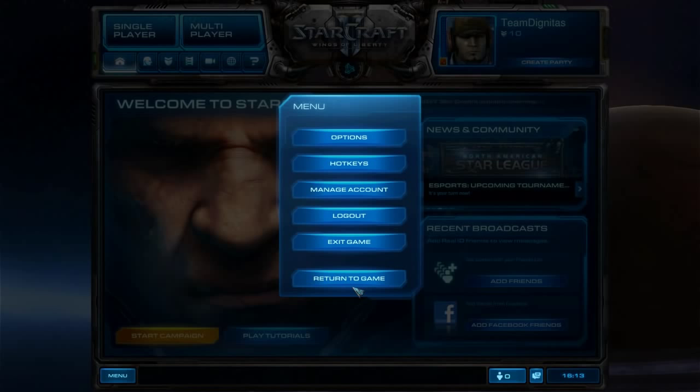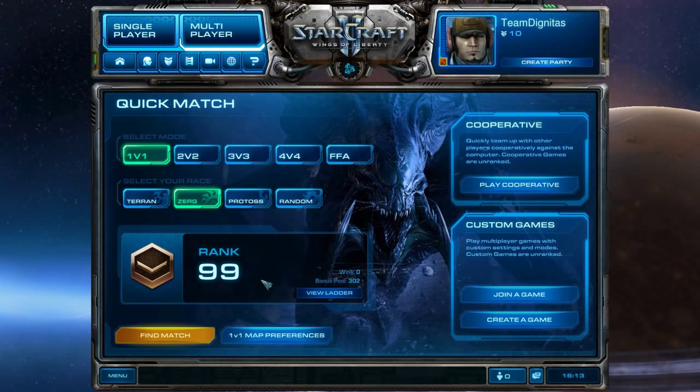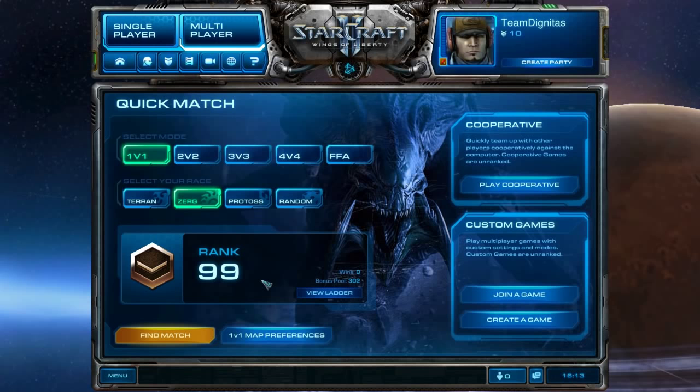Now before we get playing — we are on a Team Dignitas account, Rank 99, basically fresh in Bronze league. We need to have a plan. One of the fundamentals I talk about in coaching is: you need a plan for exactly what you're going to be doing. The first thing is to open with a safe build in every single matchup.